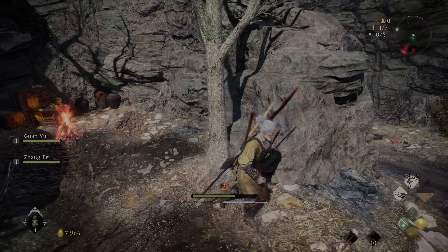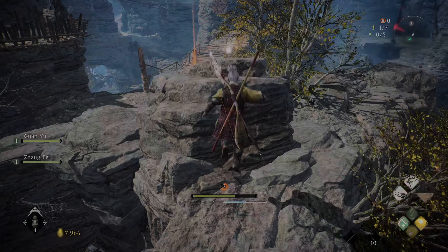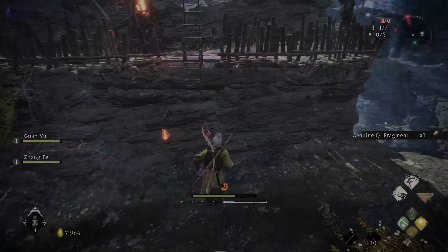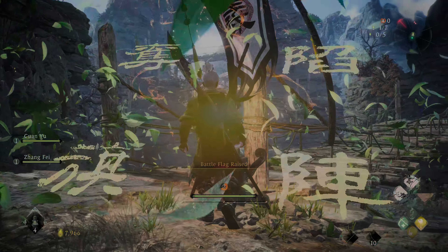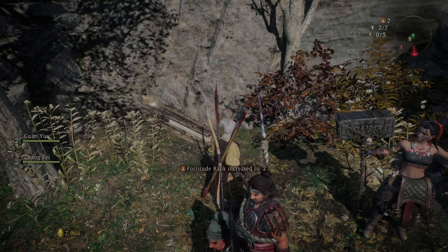There's an item up top here — it's a chi fragment. And we've got our first battle flag, or our second battle flag really. The blacksmith is right here as well.